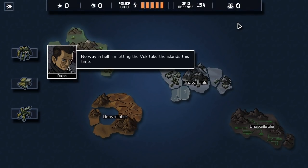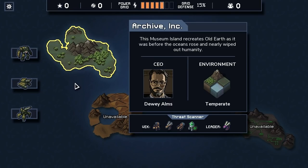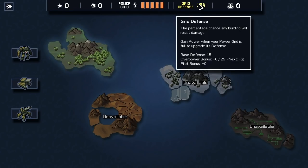Looks like we're airdropping. No way in hell I'm letting the Vec take the islands this time - sounds like he already screwed up. Grid defense: the percentage chance any building will resist damage. Gain power when your power grid is full to upgrade its defense.